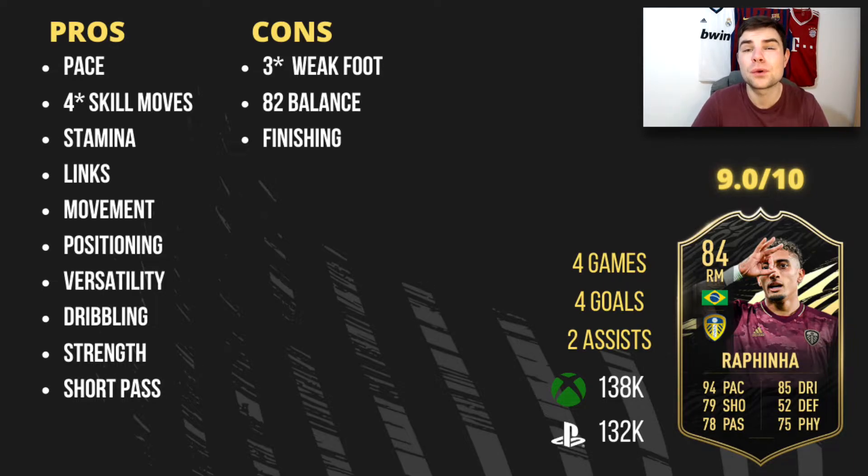82 balance — it means he's a bit slower out of skill moves than you'd hopefully want, which can be frustrating. But if you can adapt to his balance, maybe put a chemistry style on to boost it, you might be sorted. Finishing is a con as well: a lot of chances where he was through on goal he would just blast it at the goalkeeper without much finesse. The overall finishing wasn't as good as you'd like for an attacker, but nevertheless he was a really nice player to use in FIFA 21.